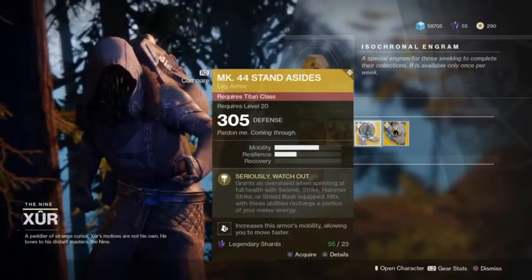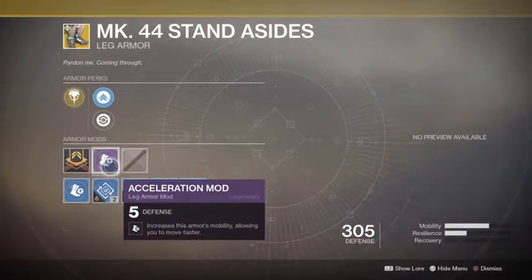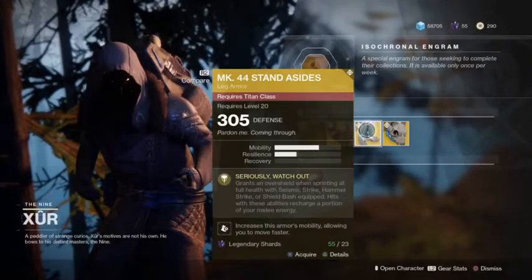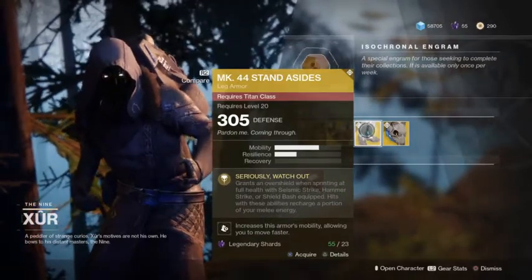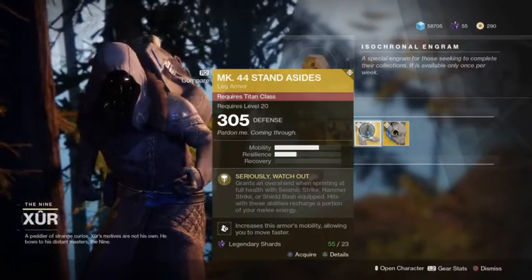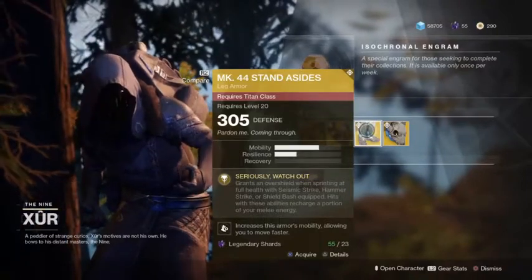MK44 Standard Issue, titan class, 355 defense, level 20, comes with a legendary mod. Acceleration mod increases this armor's mobility, allowing you to move faster. Watch out — grants an overshield when sprinting at full health with Seismic Strike, Hammer Strike, or Shield Bash equipped. Hits with these abilities recharge a portion of your melee energy.